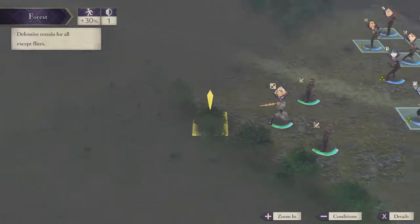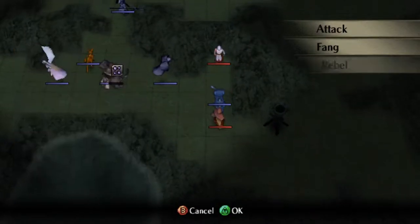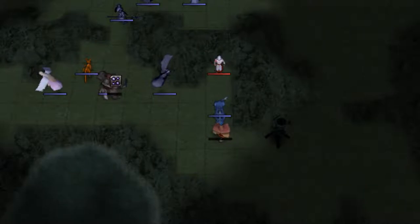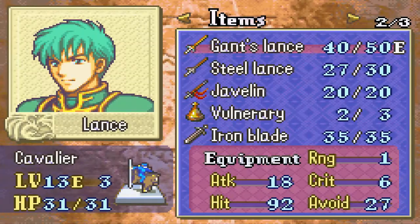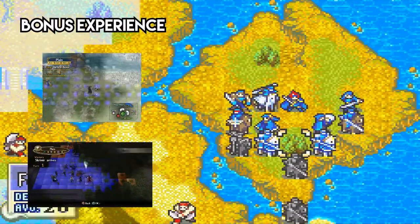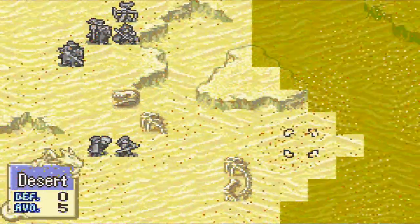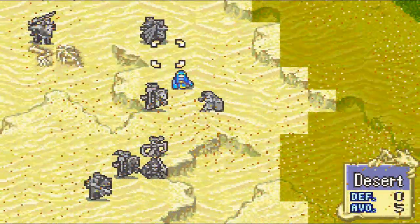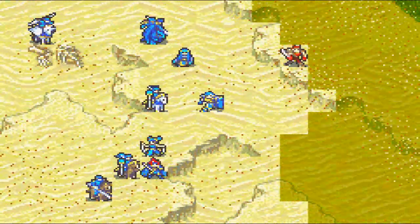I just want to open up this video by saying that I love Fog of War maps. I've always enjoyed in strategy games the idea of having the amount of available information being limited. In Fog of War's case, it's by what your units can see. The sense of fear from the unknowing has you play cautiously, while usually being forced to play aggressive by the bonus objectives of the game. It gives you this constant feeling of tension, and tense is one of my favorite feelings to have when playing Fire Emblem.